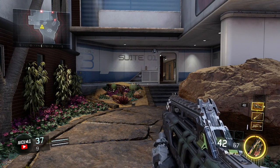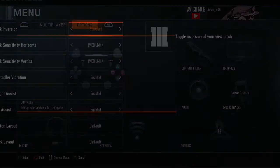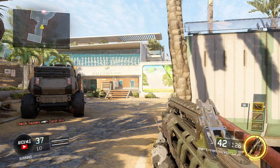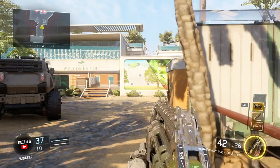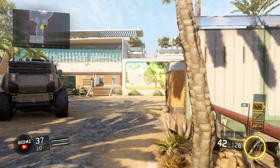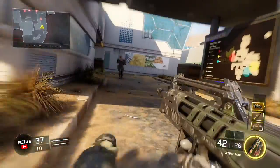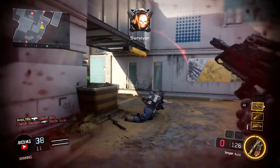One thing I want to add that's a major key to success in Call of Duty is your controller settings. You definitely want to play on a lower sensitivity — that increases your accuracy. In Black Ops 2 I played on 8, AW on 5, Ghosts on 6, and now in this game I play on 4. My shot has gotten so much better, and it's all due to sensitivity.